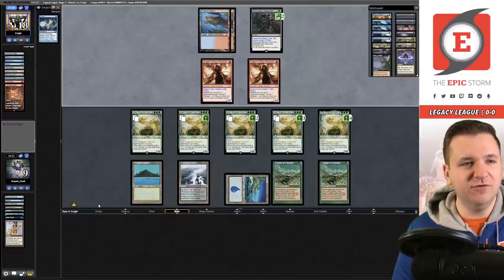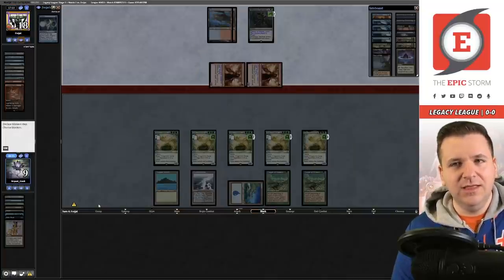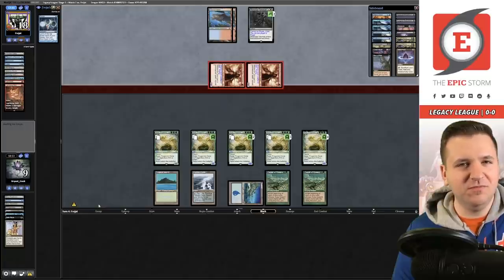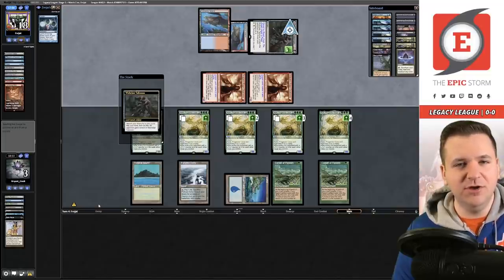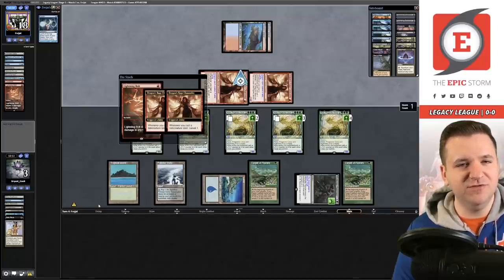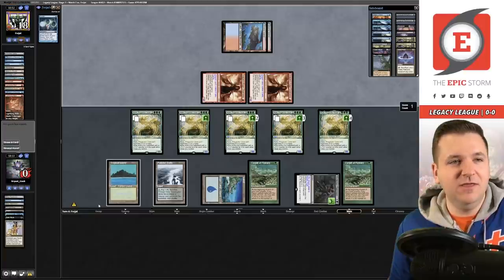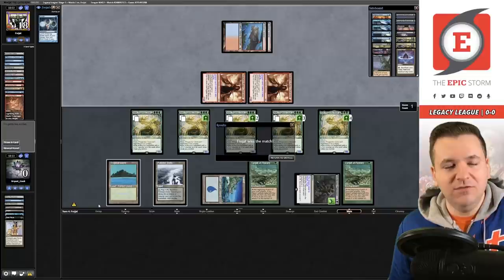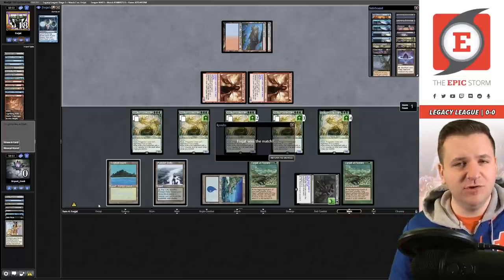Our opponent kept Lightning Bolt off their surveil, hid it off Brainstorm, then played Goblin off a Brainstorm and chose to keep the Bolt. It worked out for them, but it was a weird decision tree. I still think slamming AVE was the correct choice — it just didn't work out here. We're zero and one with four rounds left.